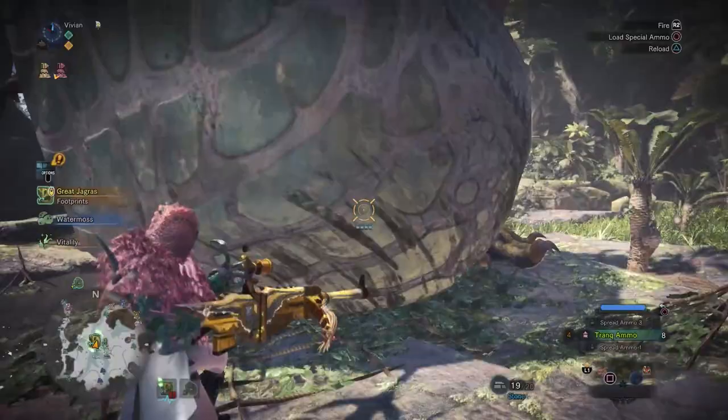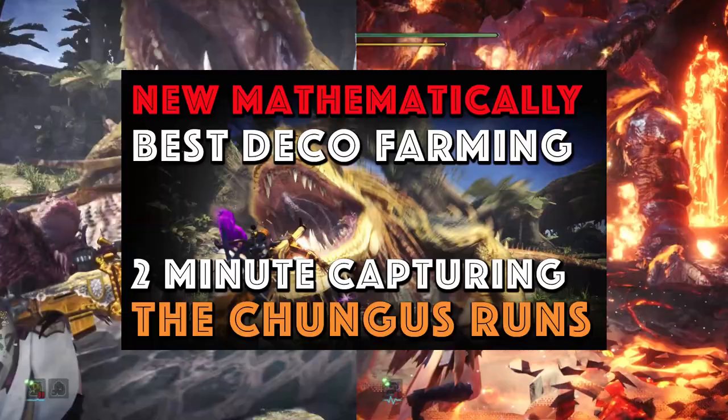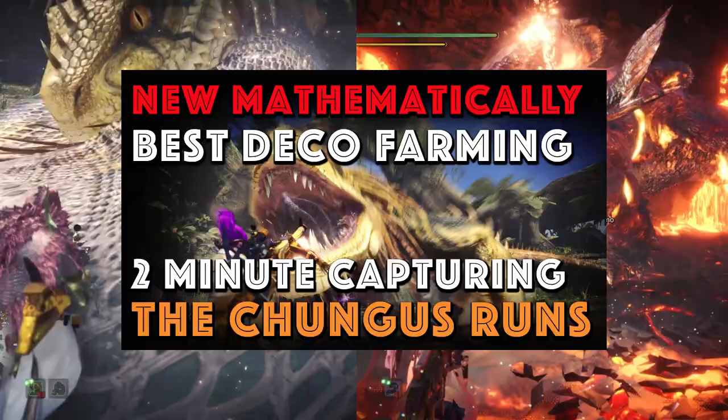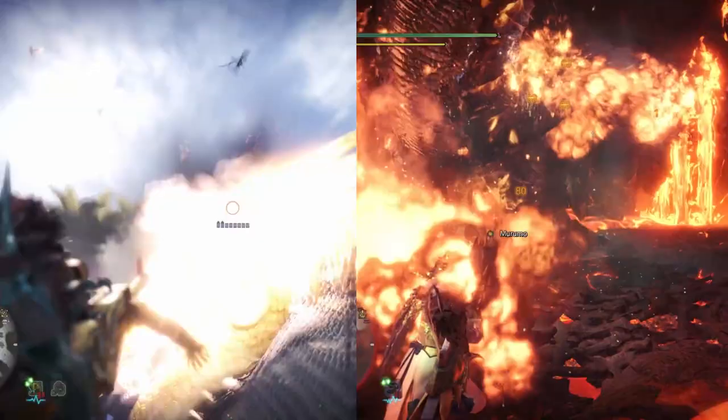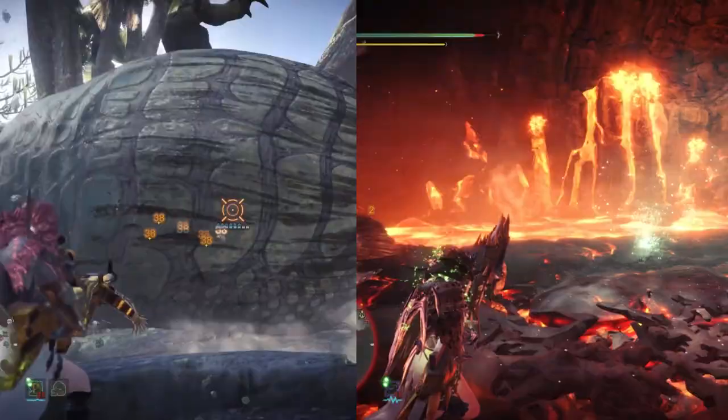There is a question that keeps popping up in the comments as well as in the Discord server. When you're farming for decorations, especially to get those juicy attack decos, is it better to farm Chungus or AT Lava Sifu? We do have a guide on farming Chungus for the most efficient decoration farming, but that guide was made before Arctic Lava Sifu came out. I'm Jin Jinx, one of the Monster Hunter Math Guys, and this is Jinx's Musing: What is the best decoration farm — Chungus versus Lava Sifu?